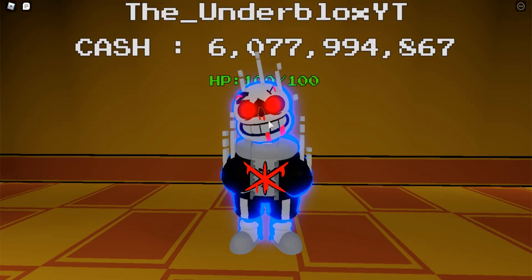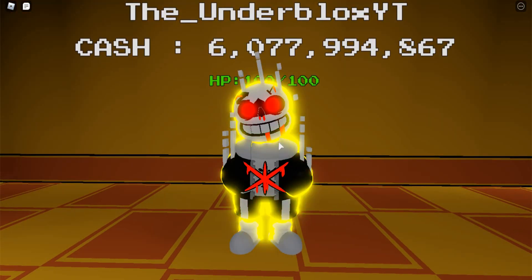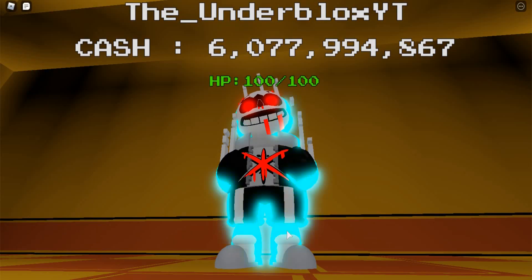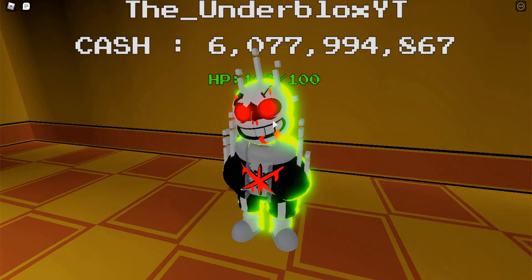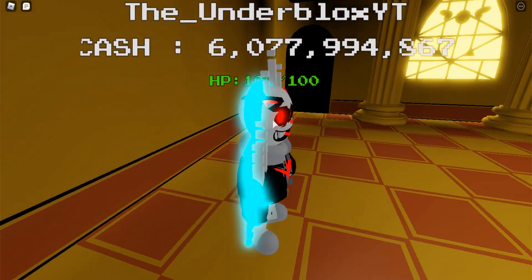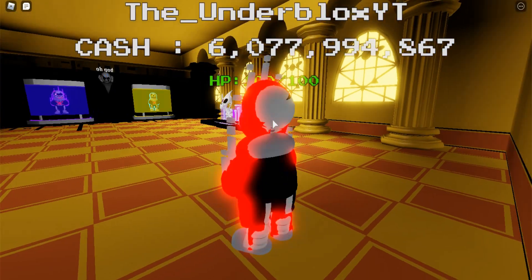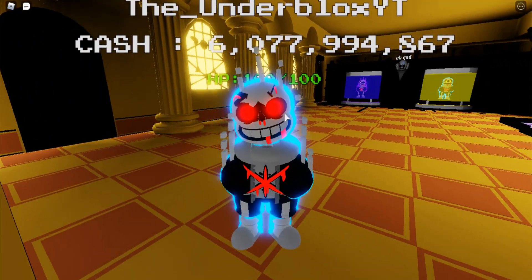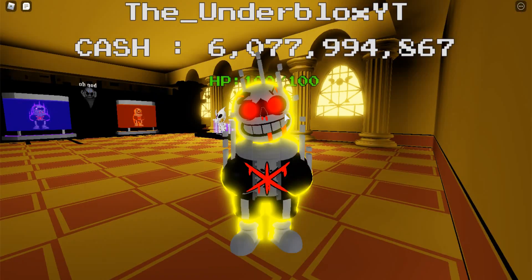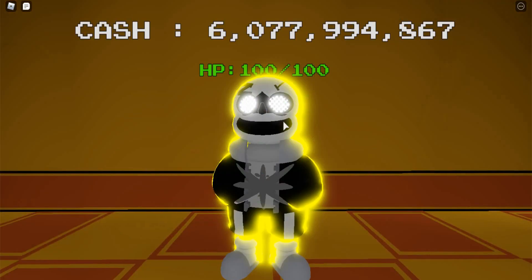He looks strange. He's got a pretty cool design though — his head's tilted to the side, no legs yet again, his eyes are red so he does have eyes this time, and he has that color outline again. That's about it for this phase.